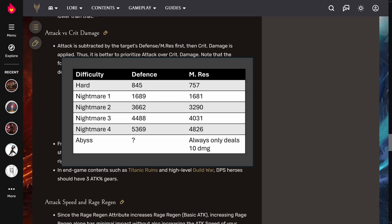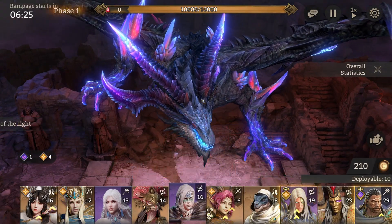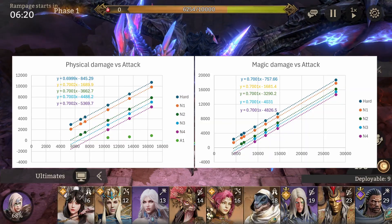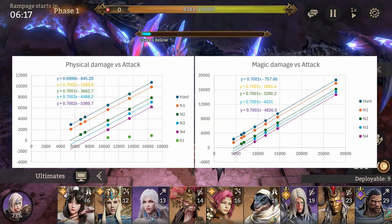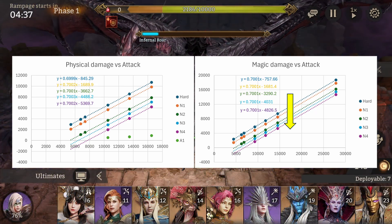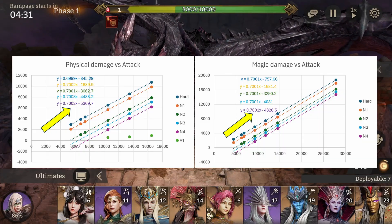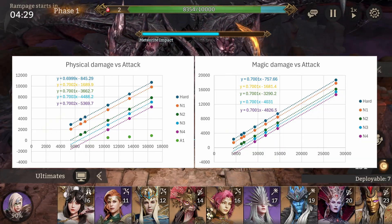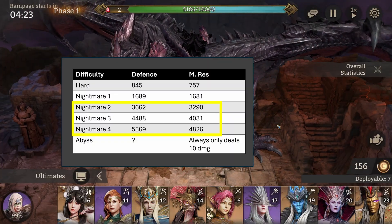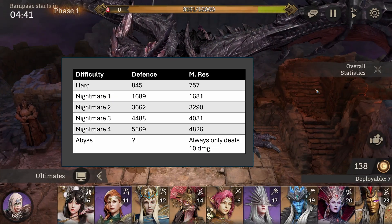Before I speak about the Abyss 1 damage formula, I'll go over the magic damage formulas first. When we look at the graph for the magic resistance, we see that it's the same as with the defense — for each difficulty we have a linear function that is gradually shifted downwards with increasing magic resistance. The slope values are also the same as those for the defense values, with a value of 0.7. What is interesting is that the magic resistance seems to be lower than the defense values for Nightmares 3 and 4, which some of you might be interested in exploiting by using magic-dealing heroes for this difficulty.